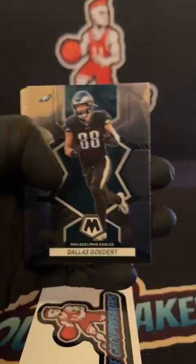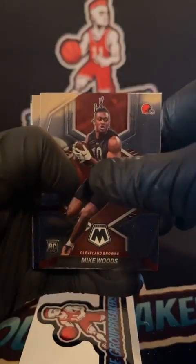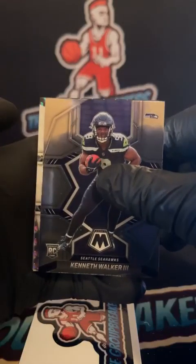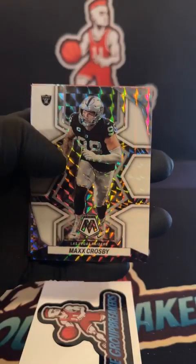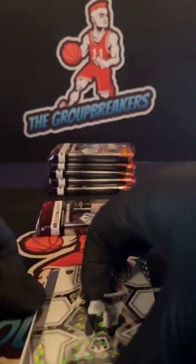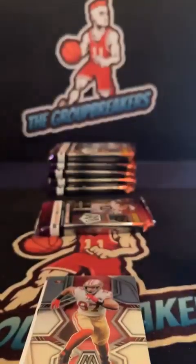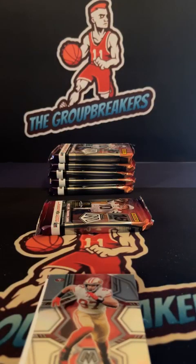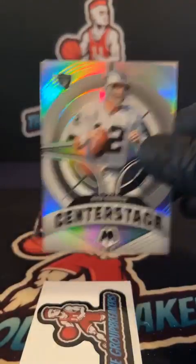First autograph right here, good luck! Kenneth Walker debut, national pride — Dak, Garrett, Goff, Mike Woods. For the Raiders — no, it's not an autograph, it is Max Crosby. It's gonna be a white to 25 — 7 of 25 for the Raiders. Raiders going out to Pascal. 7 of 25 on the Crosby, Nick Bosa hollow, Josh Allen, and backside center stage again, also for the Raiders.